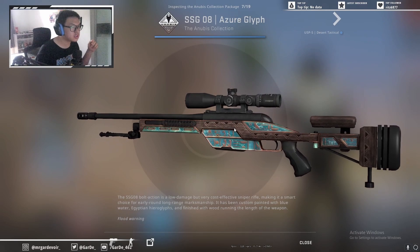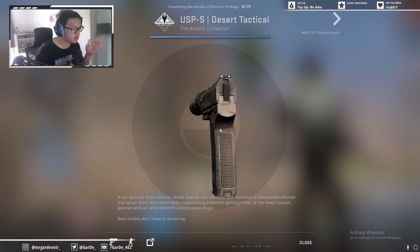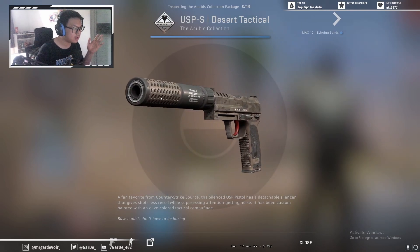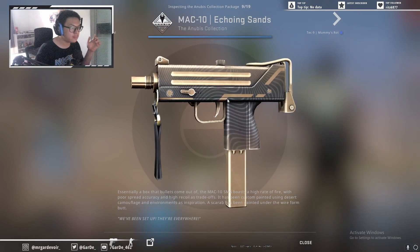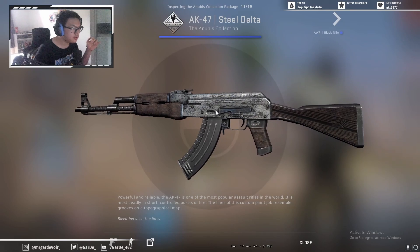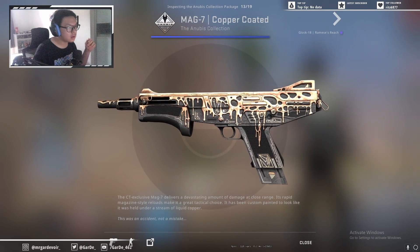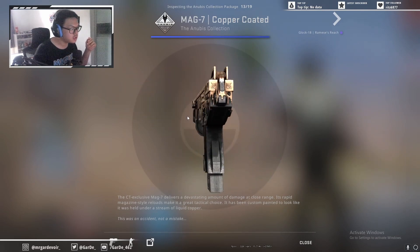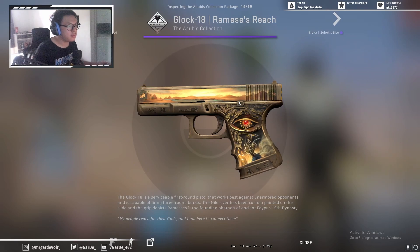You've got the Scout for the Azorglyph, and the Desert Tactical for the USP — this is pretty good looking actually, I kind of like how the texture is on here. And then Echoing Scents for the Mac-10, and Mommy's Rot for the TEC-9, Steel Delta for the AK-47, Black Nile for the AWP, and then Copper Coated — it's kind of like melted cheese on top of it. Next for the Purple: Remini's Reach.